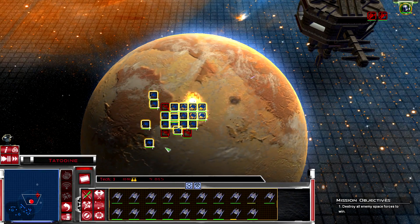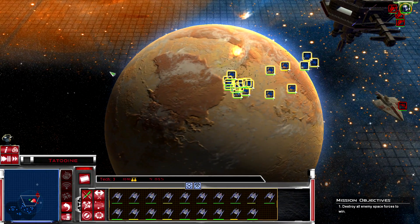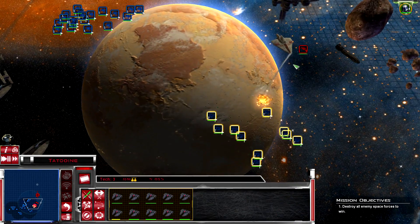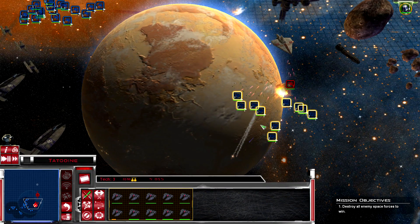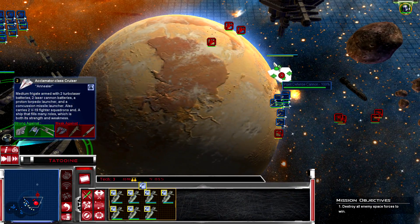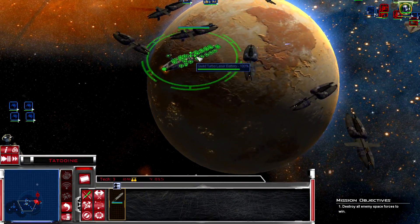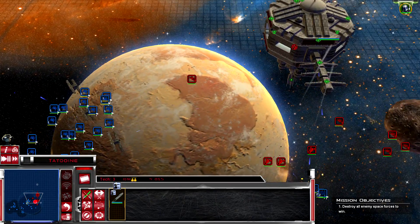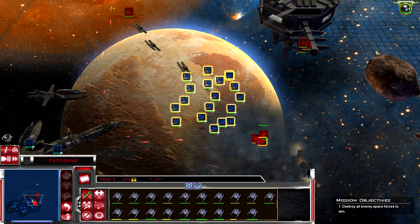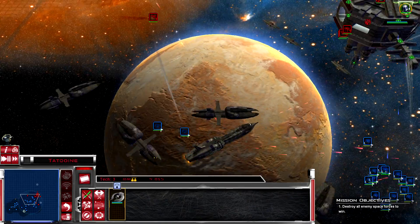Oh my god, they had no idea what just happened. Push them away - get them out of range of the space station. Hit that sucker. Go hit the bombers. Just demolished - absolutely demolished. Nothing they can really do.